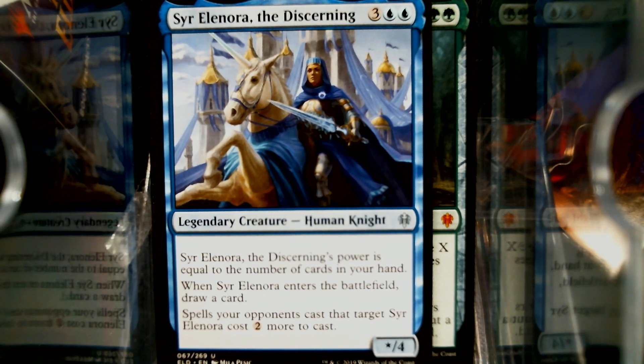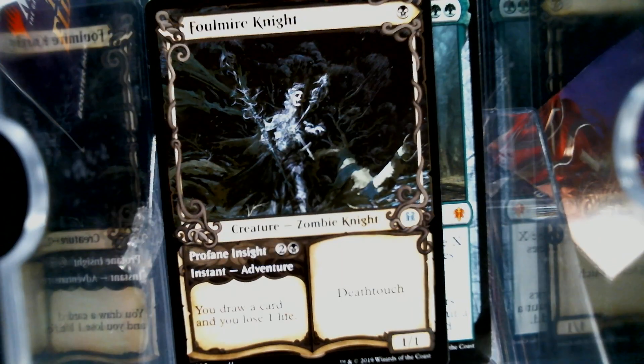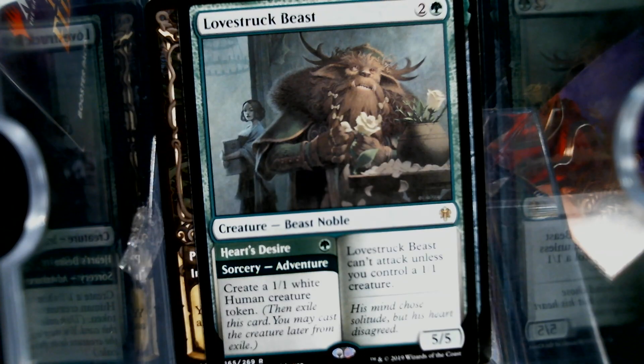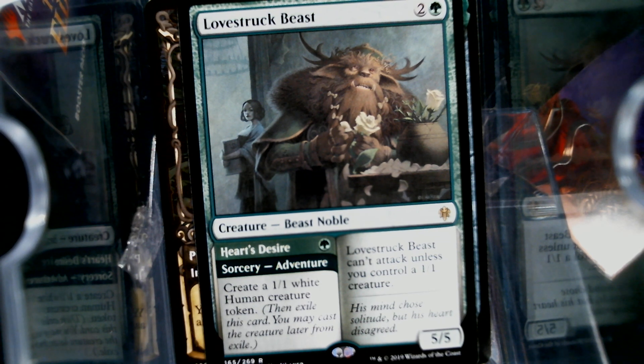We have Eleanora again. I'll throw her out since we already have her. And our rare is the Lovestruck Beast. I'll admit, I bought 16 of these online — they'll ship next week. I think I bought them at 18 cents apiece because I feel like this is better than an 18 cent card. Spent like three bucks on all of them.